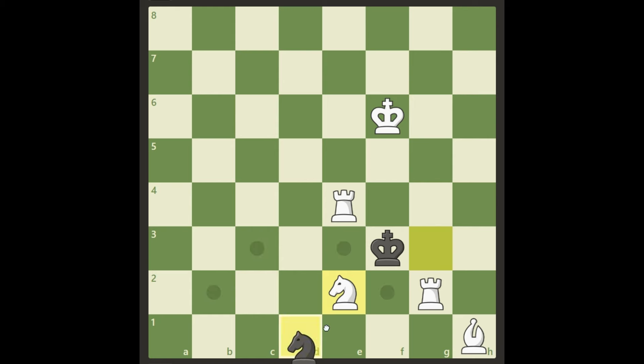What else can black do? He can play his knight to f2, attacking the bishop. Meaning if we do a discovered check he can take the bishop — but not quite, because if we make the discovered check on g3 we also check with the rook along with the bishop, and this is checkmate. The king cannot go anywhere.